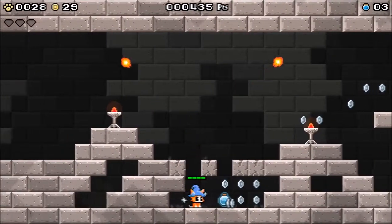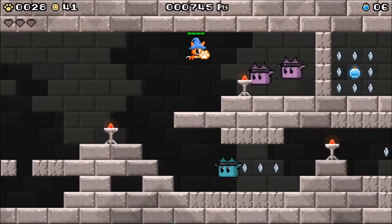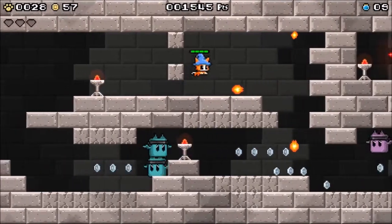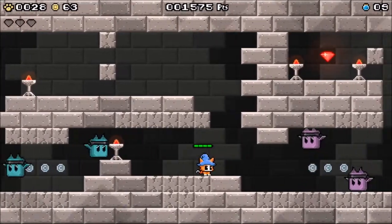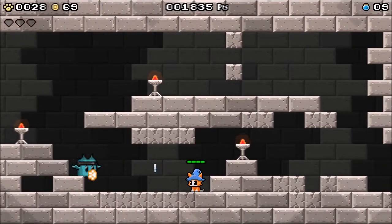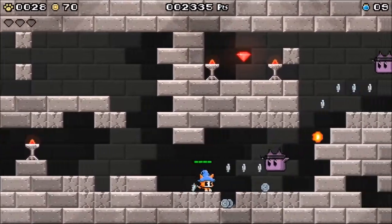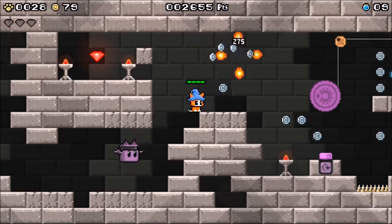This type of level looks very different in this art style — it's way more side-scrolling in nature. I remember these bats — the purple ones explode in a cross shape, and the blueish turquoise ones explode in a diamond shape. I think these bats are just here to teach you that you can break them, so they're not actually hiding anything.